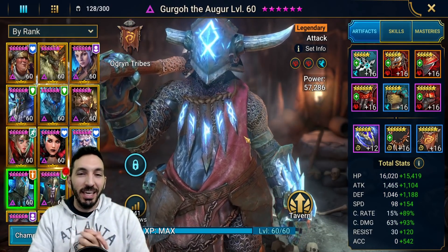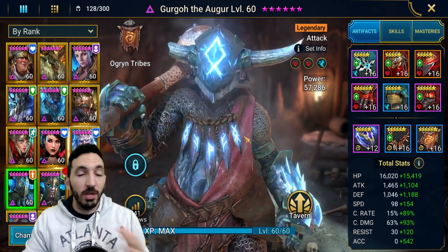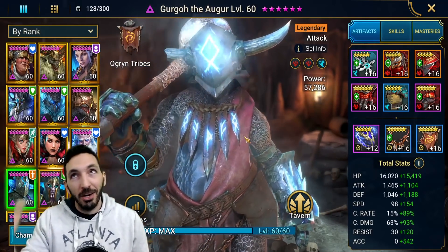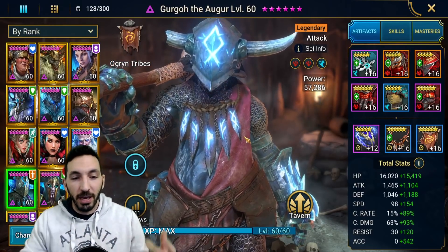He has an amazing kit and we'll go through it. And if you do have Gergo, you'll be surprised by how many uses you can get out of him, especially in areas like Arena, but you can also use him in dungeons and, of course, faction wars.